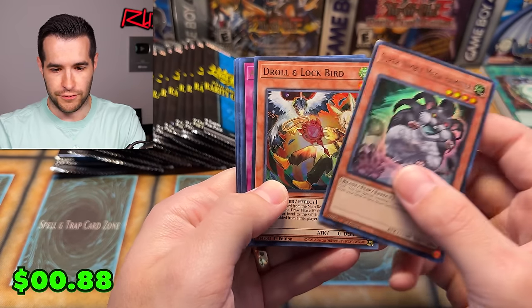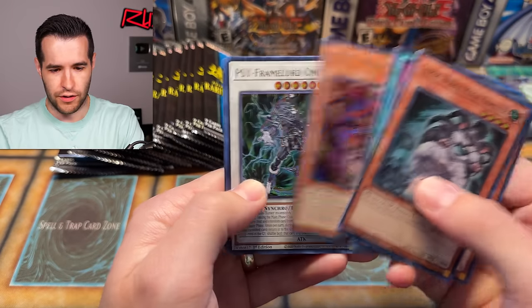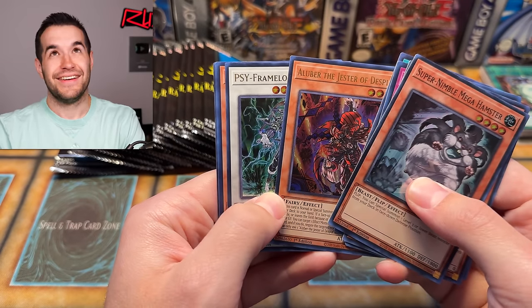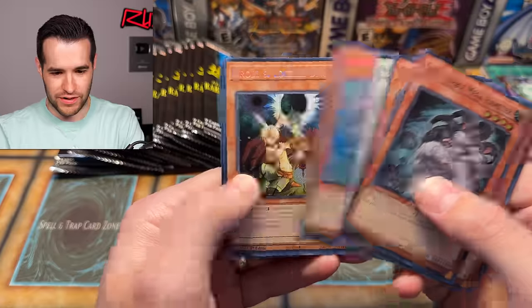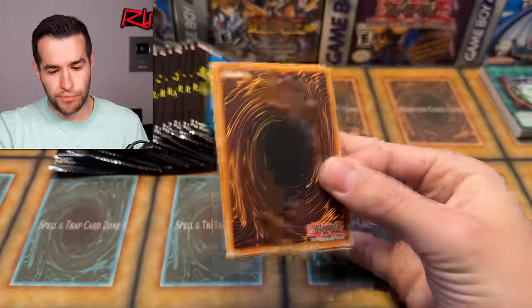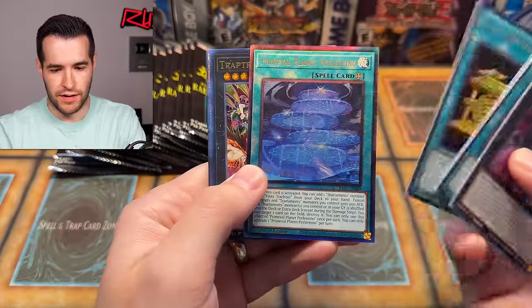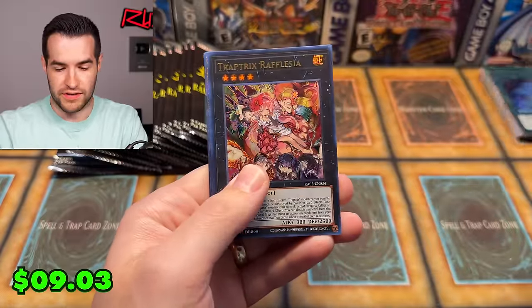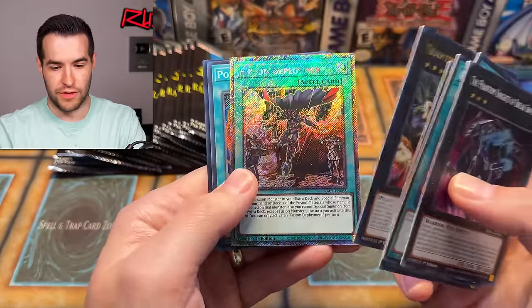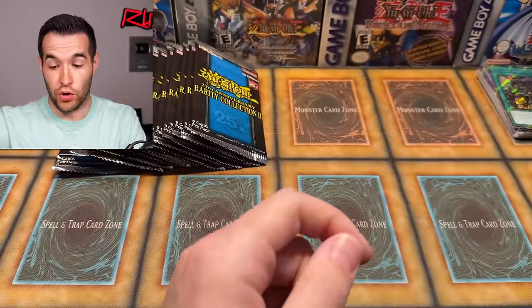Nimble Mega Hamster is good — I don't have any of these for Edison right now. Anti-Spell Fragrance, Crossout Designator, Lunalight, Dawn of Majesty RIP, Rescue Cat, Droll and Lock Bird, and Trap Trick of Fleesia. So overall, pretty great set even though there are some drawbacks — the price point and so many reprints in such a short amount of time. But overall, it's going to be a super fun open and the cards look fantastic.